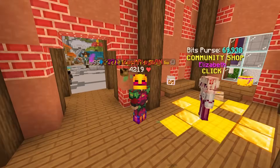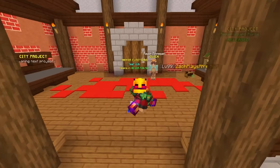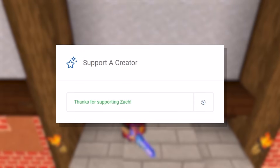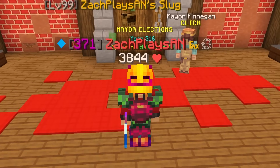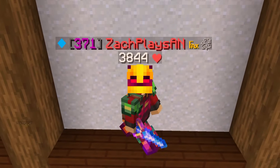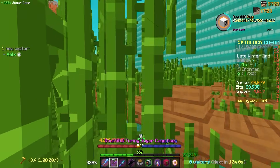If you ever find yourself checking the Hypixel store for Skyblock gems, rank, or anything else, don't forget to use my creator code — code Zach, that's Z-A-C-H — to save five percent at checkout. It's a great way to support the channel, and I do greatly appreciate everyone who uses it. Without further ado, let's jump into today's kind of wonky video.